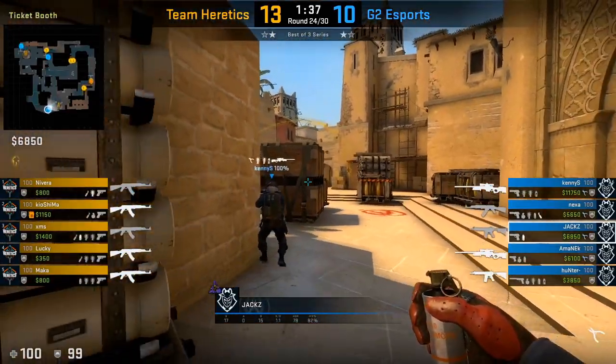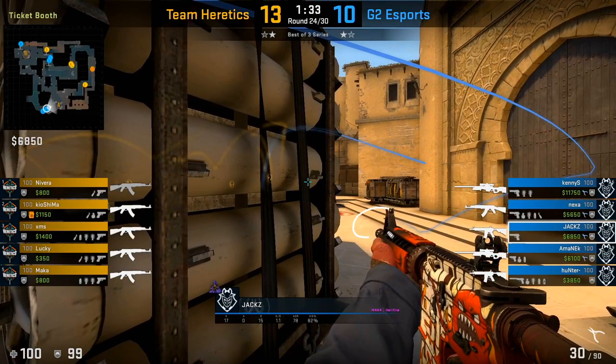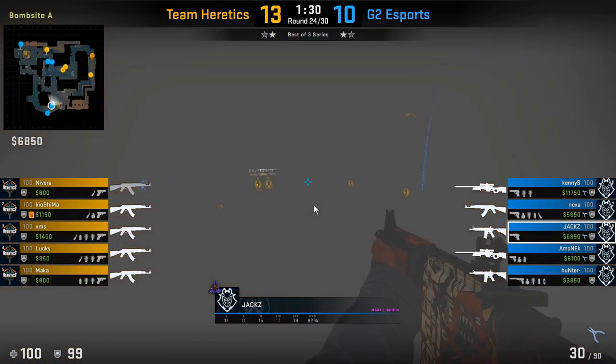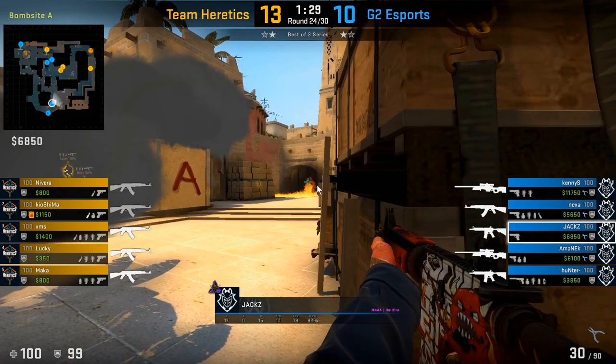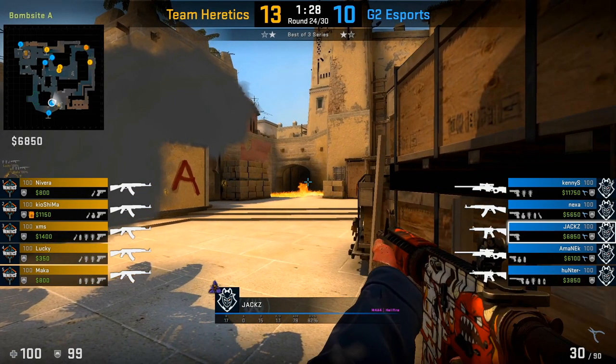If you happen to have your smoke during an A exec and you're playing towards ticket, this is a good counter. You can throw a smoke in front of triple and move up along the left side to peek towards ramp. This is powerful because as soon as you start taking shots at ramp, you can simply fade into the smoke on the right side. You don't have to worry about the palace player swinging out and killing you because they won't be able to see you in the smoke. A really good play to use if you have your smoke at ticket.